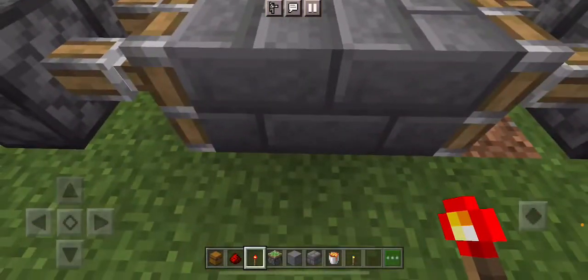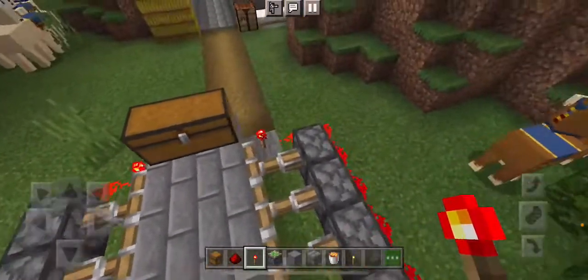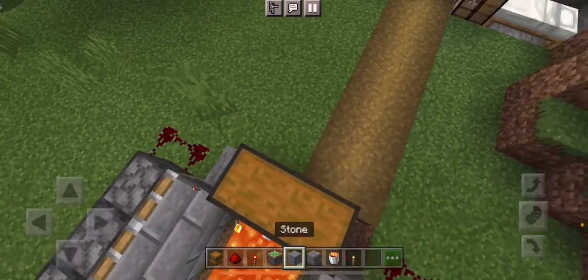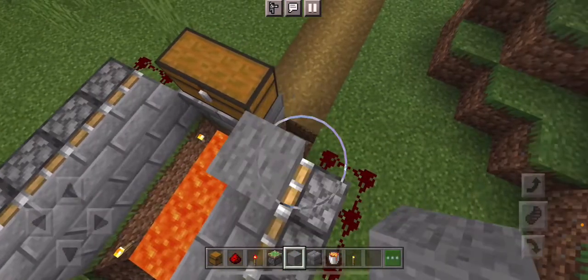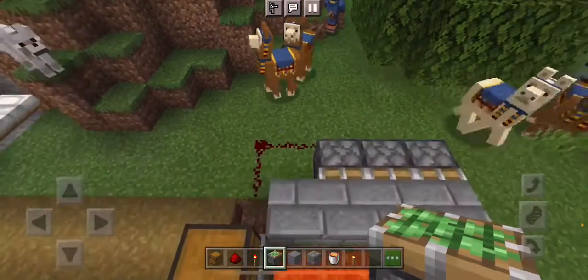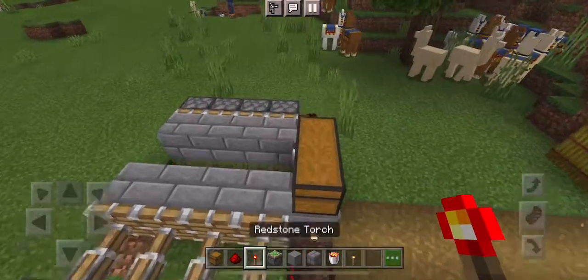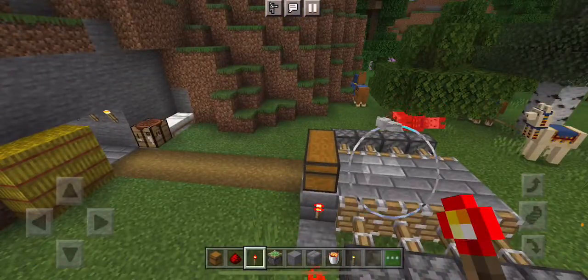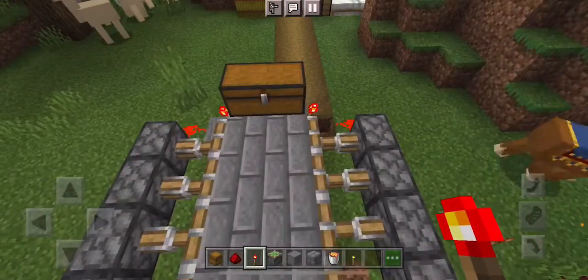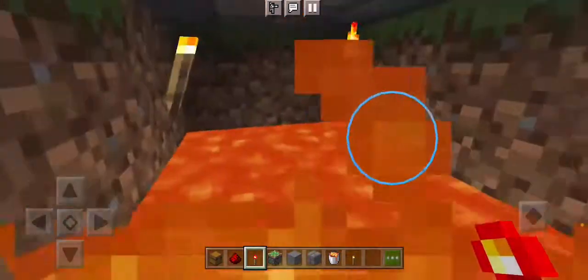So then your friend comes walking around and decides to try and steal your stuff. Except don't place the redstone torches there — that won't work. You have to place the redstone torches on the side of the block, like this. So then your friend comes walking around trying to steal your stuff, and they fall into the pit, and the ceiling closes around them.